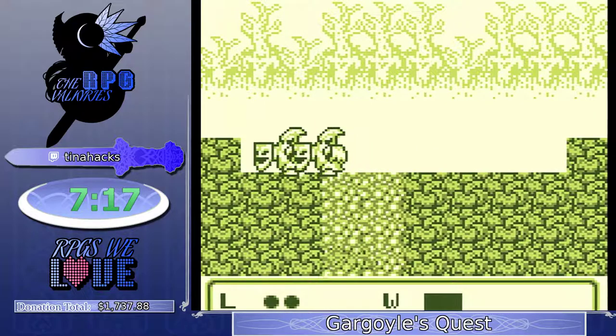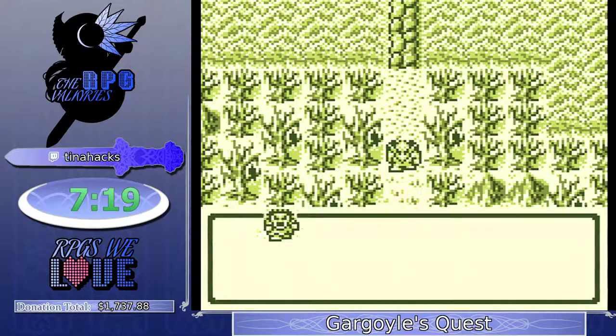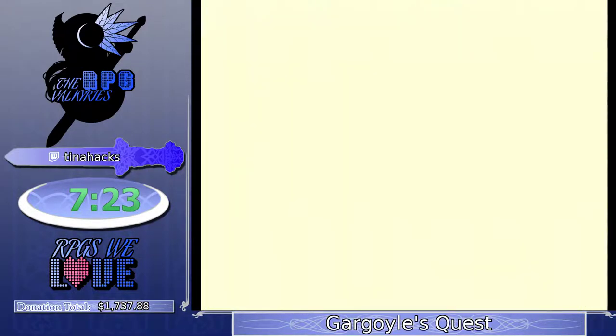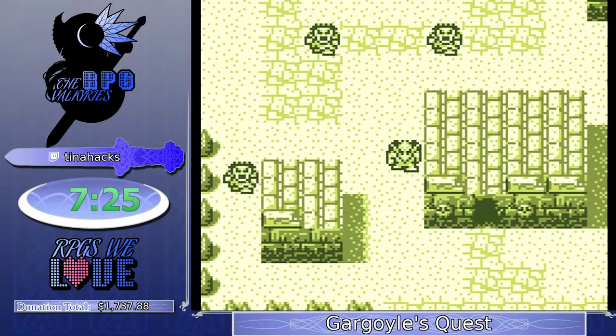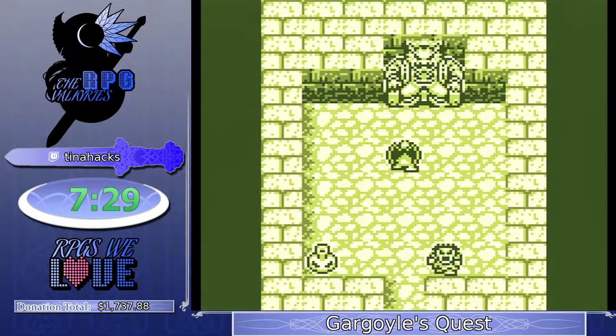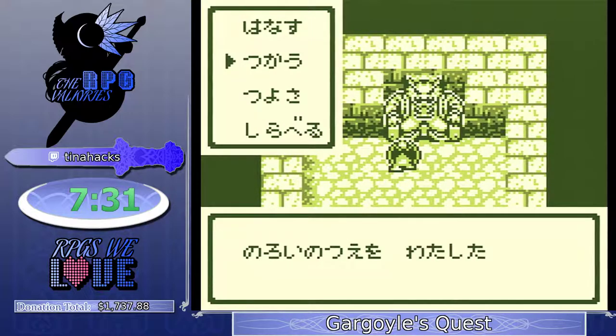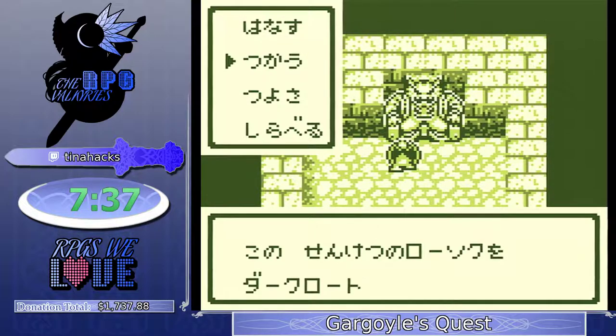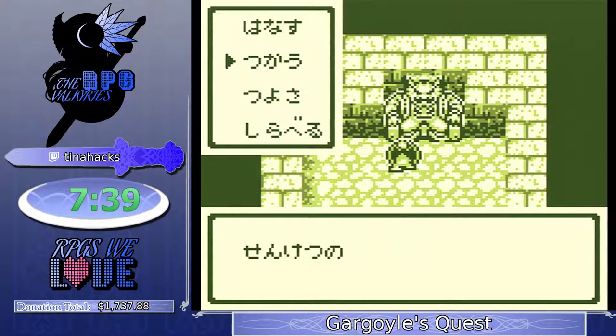Once we talk to Jark, we're going to get a candle. You might think, why is Tina dying? This is terrible. But again — death warp. We actually want several encounters. She didn't take any deaths before the tower, so we're going to have to die two more times.